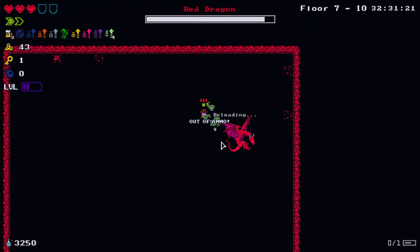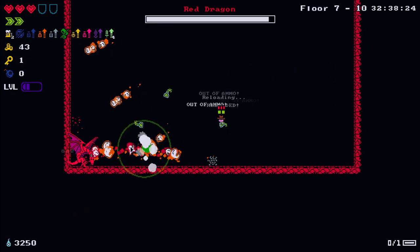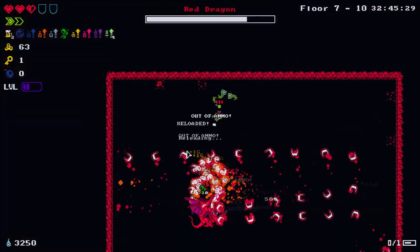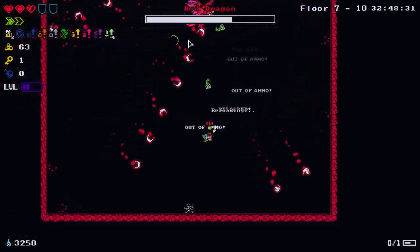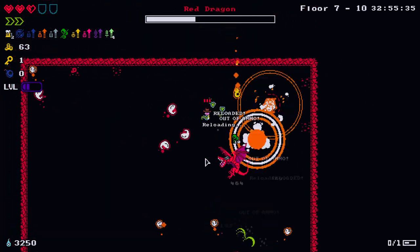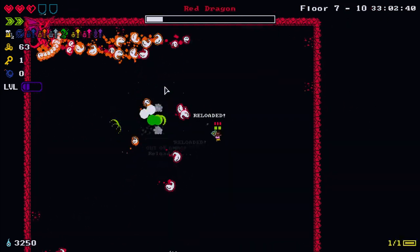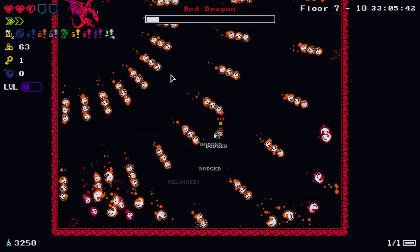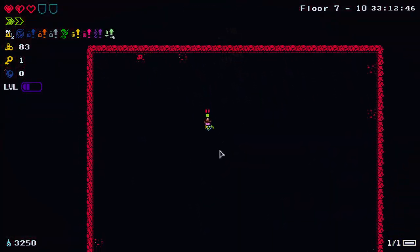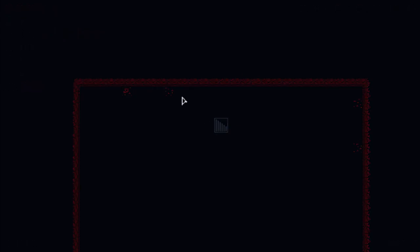Phase two - I can't even get any poison debuff stacks on this dragon. Okay, I got hit. If I get closer to the boss... ouch, I didn't mean to get hit there at the end. As for the other times I got hit - those were definitely intended, just for the gold of course.